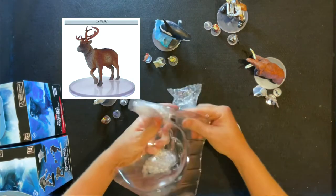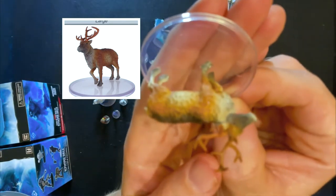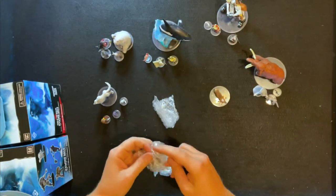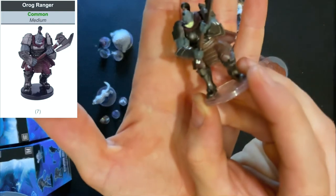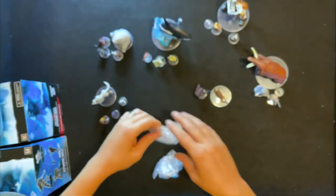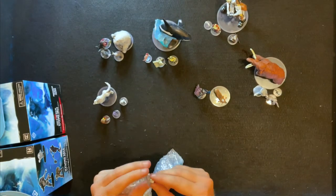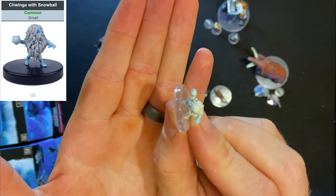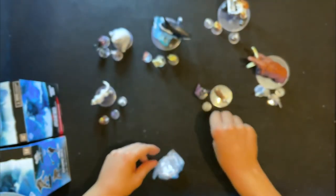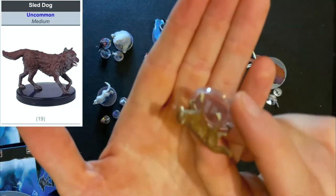Box number six — eight more to get. We have a deer — good for your wild shape boxes and wilderness encounters. Not the most overly useful one, but I do like the beast miniatures. We also have the aurog ranger — another uncommon. And a very wilted and melted looking twinger — I'll get the kettle on that one and steam it back into a decent position.